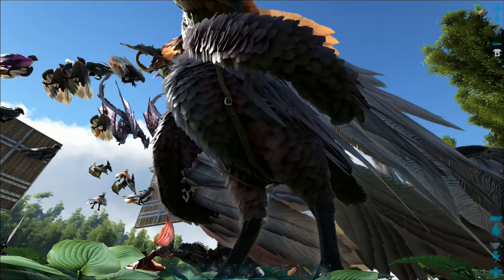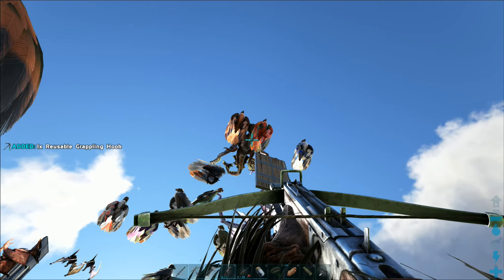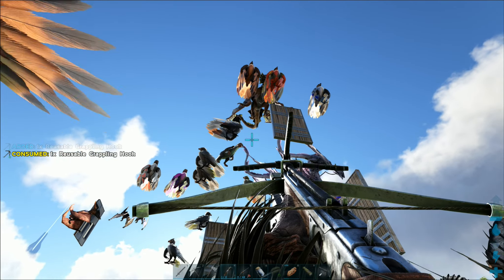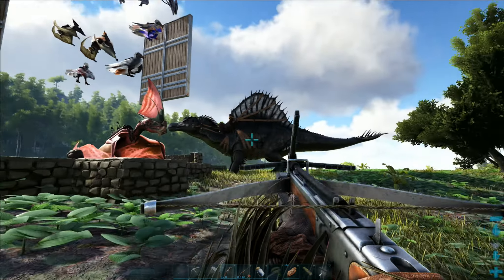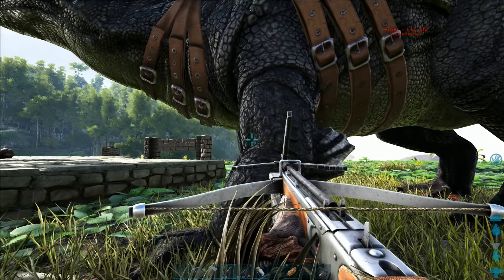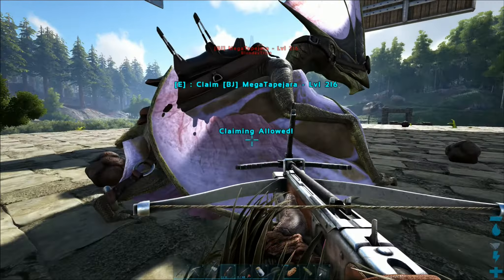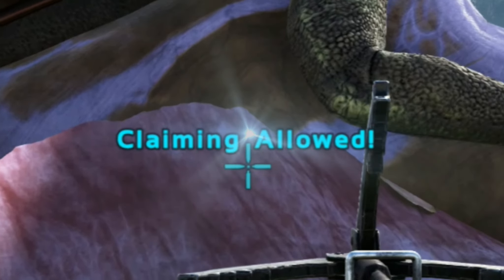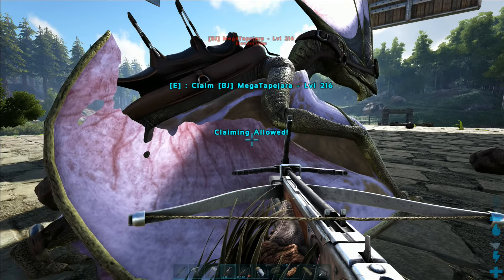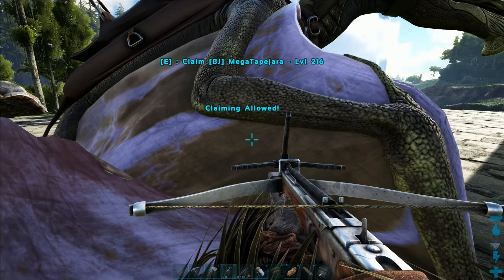And then something very strange happened — something that I thought I'd never see. After clearing out the beaver dams in the first spot, I moved around the swamp over to Joe's base, the next spot where the beavers would spawn. And I came across this building which had disappeared, and all the tames were still sitting as if the building was still there. And they were claimable.